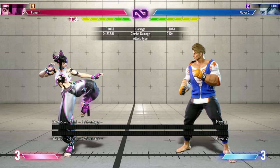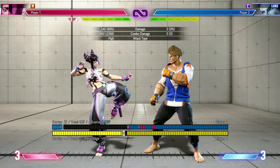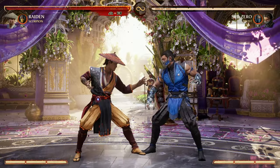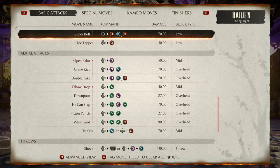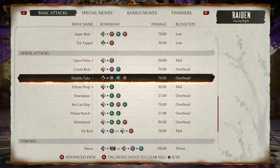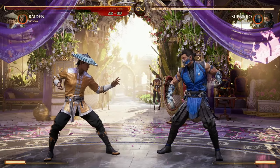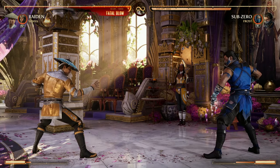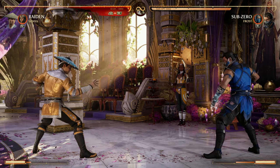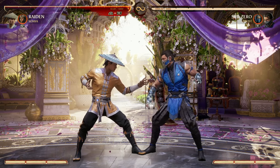Street Fighter 6 is a very grounded game — combos stay low to the ground with minimal aerial involvement, fitting its footsies-heavy neutral game. Mortal Kombat is much more aerial, with dedicated aerial combos built into movelists. Some air combos pop the opponent back to the ground to continue a ground combo, some go into aerial specials, and cameos like Sonya allow for further air combo extensions. Most of a given combo can take place entirely in the air.